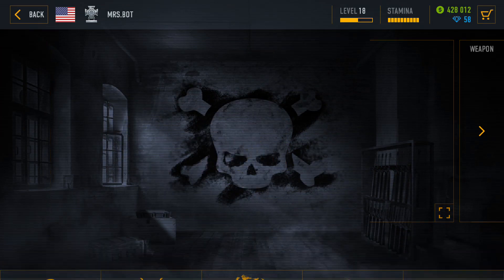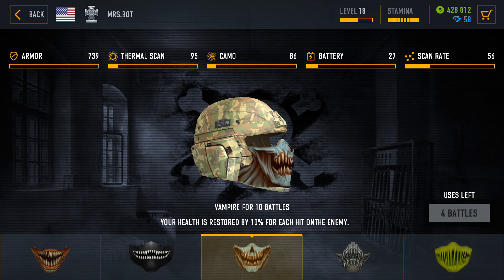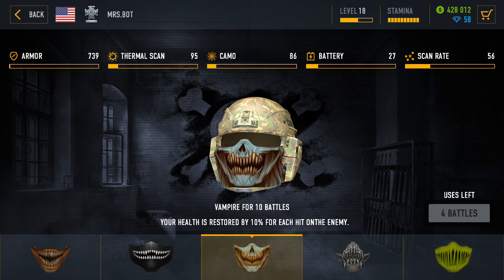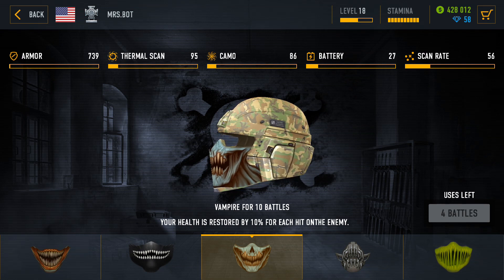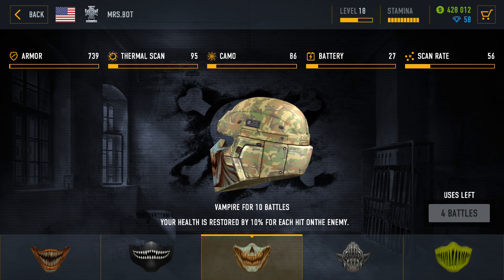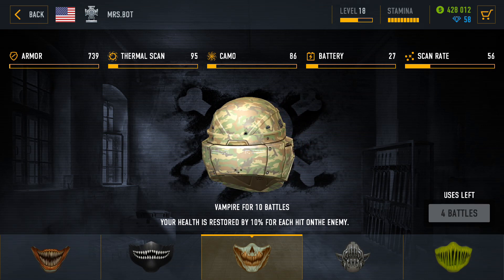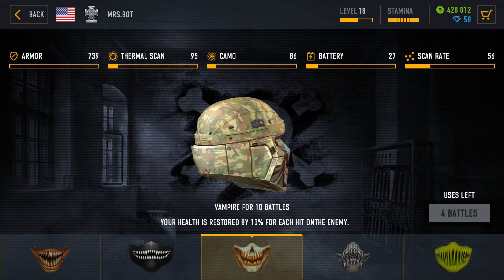Once you have the helmet, getting the vampire mask on would be my next recommended step. You will die much less with this mask. You will make longer combos which turns into more rank points and more cash. It costs only 499 cash, so it is a pretty good bargain.